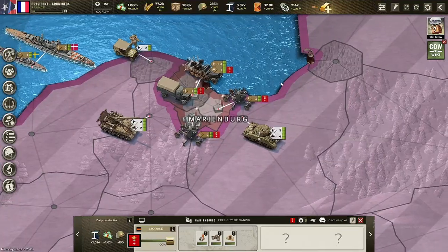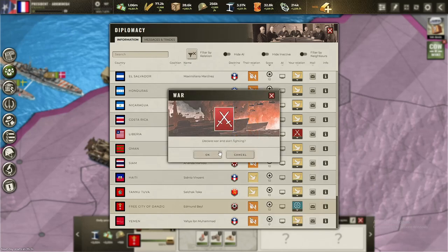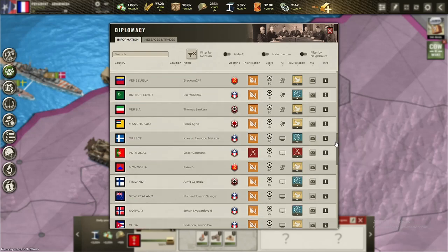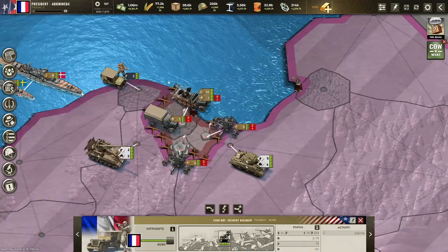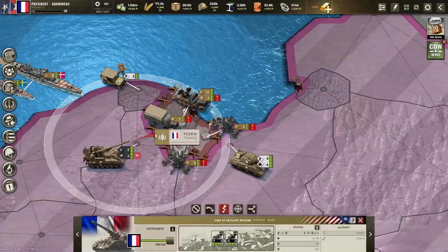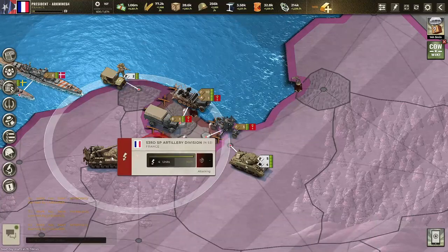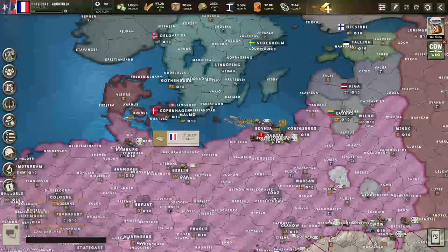Let's also declare war on Danzig. We won't have to keep so many units around there, so let's declare war on them too. Our popularity is gonna drop by enormous amounts, unfortunately. 7% already. I'm not gonna do much here — just bomb them. That's the only respite we have, but we're gonna bomb them and take them out hopefully by tomorrow.